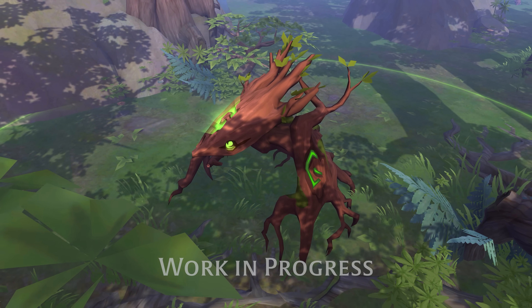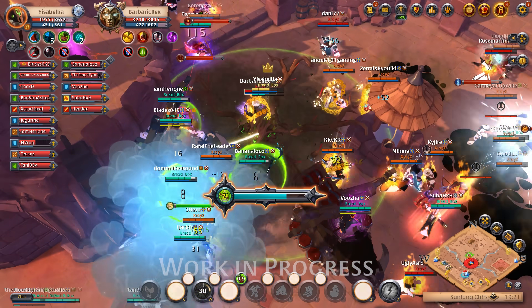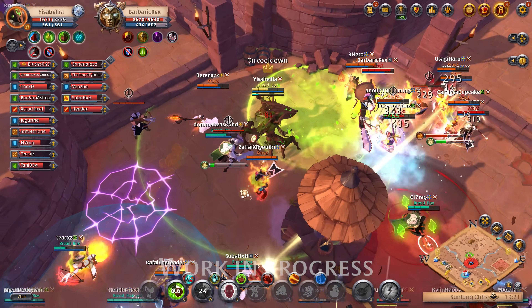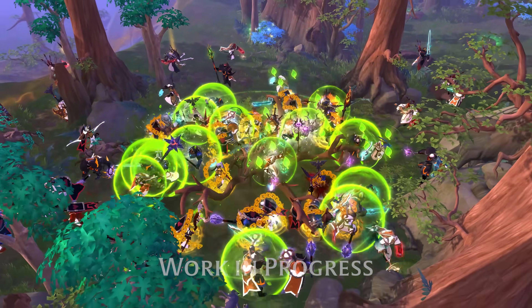Next is the Sylveon, a shape focused on supporting your allies. It increases the maximum health of allies around it and provides additional healing in group fights without triggering healing sickness. The Sylveon can also save your allies with a powerful shield that grants immunity to forced movement effects, while spreading its roots to slow down enemy engagements.